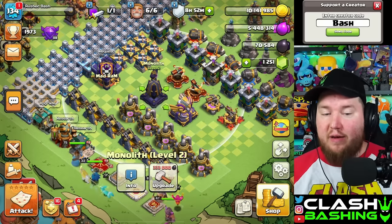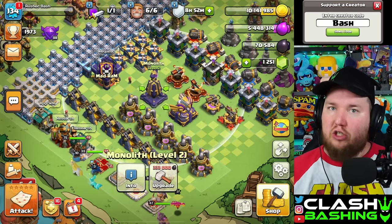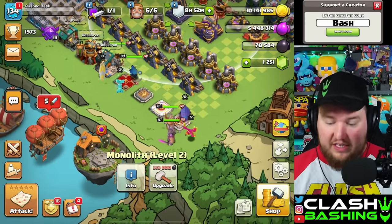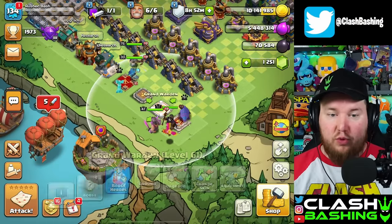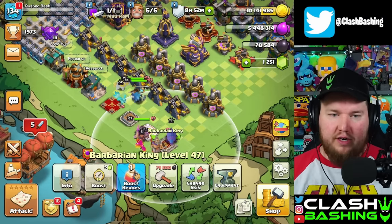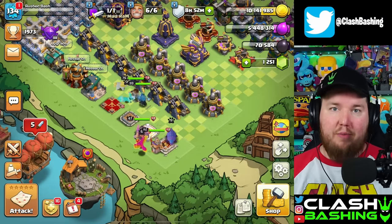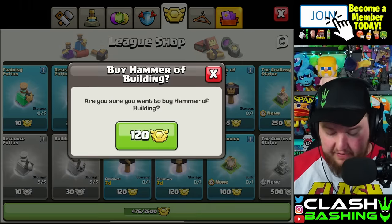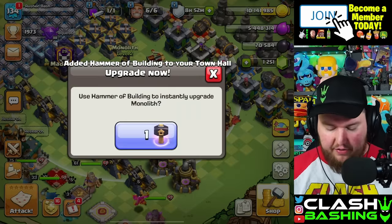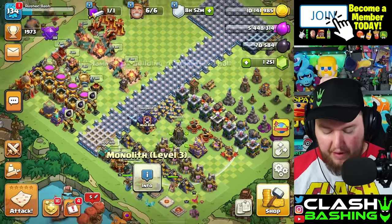For me, I think we're leaning more into the monolith. It costs 333,000 dark elixir, which we really want to save for our heroes. We want these heroes upgraded as much as possible. Obviously the warden is an elixir upgrade, but you get what I'm getting at. Let's go ahead and buy this Hammer of Building and put it into the monolith. Monolith will now be maxed out.